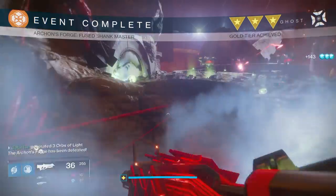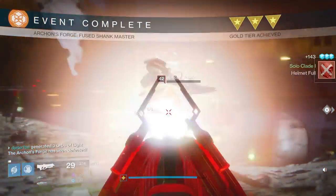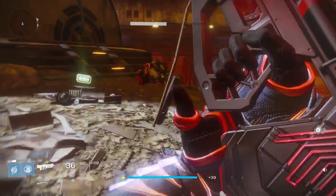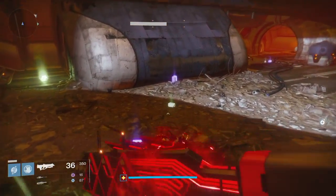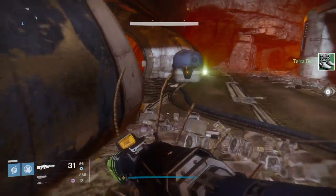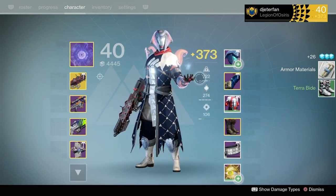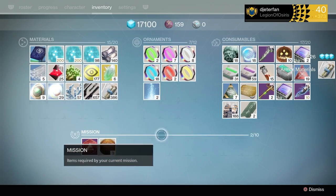You want to go ahead and pick up all the She-Ra Bounties that you can, but once you pick up all the She-Ra Bounties, you also want to make sure that you pick up all the Crucible Bounties you can, and a couple of Vanguard Bounties as well. You just want to try and fill up all 16 of your Bounty slots with as many Bounties as you can, and just make sure that the She-Ra Bounties are in there somewhere.